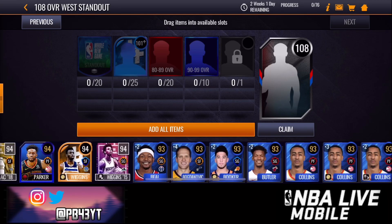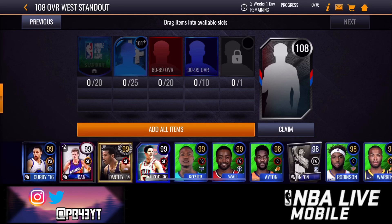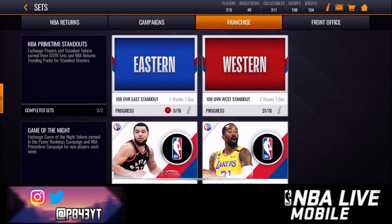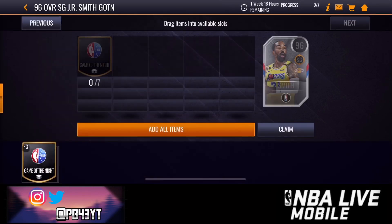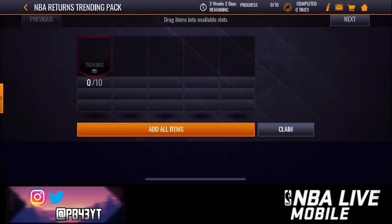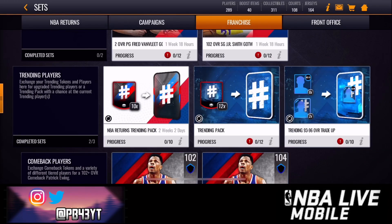So this is what you use your standout tokens for. You can get 25 101-plus training players, 20 90-overalls, 20 80-overalls, and then one mystery player. There's also a 108 Eastern Conference select. You throw those tokens in there, and then right over here you can get a 97 or 96 overall JR Smith, or a 102 JR Smith. There are separate trending tokens and separate trending packs in general.